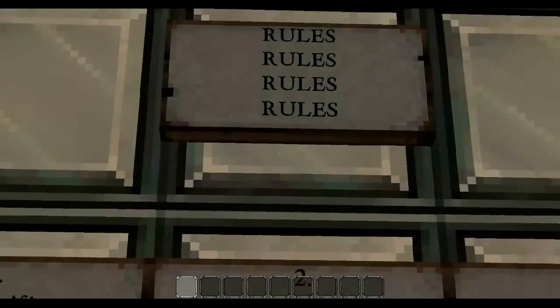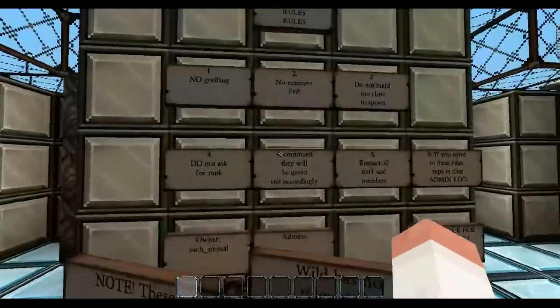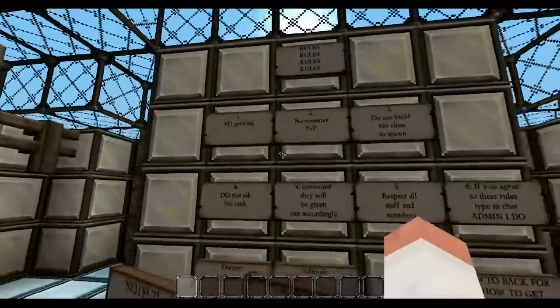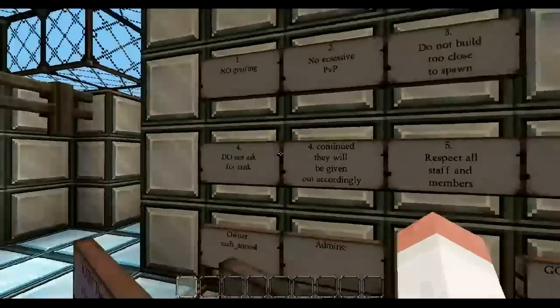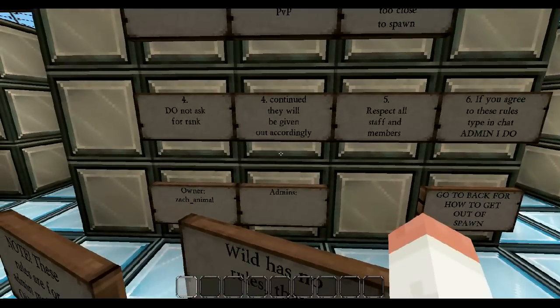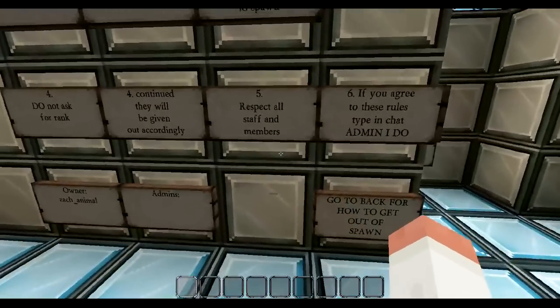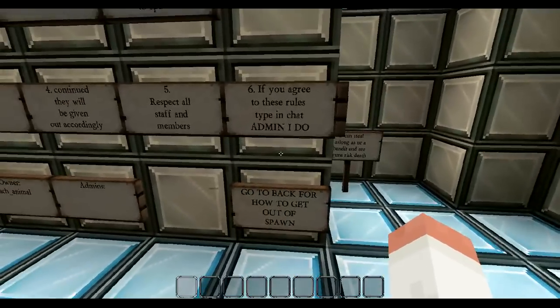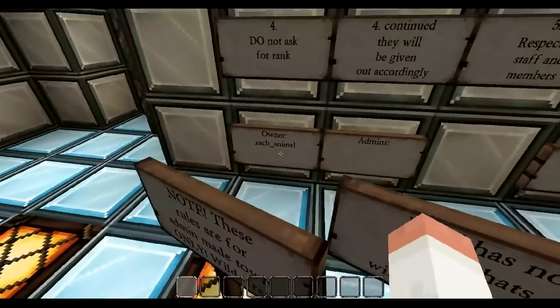We're going up this ladder here — rules, rules, rules. They call it Complete Freedom but they give you a wall of rules. No griefing, no excessive PvP, do not build too close to spawn, do not ask for rank — ranks will be given out accordingly. Respect all staff and members. If you agree to these rules, type in chat.